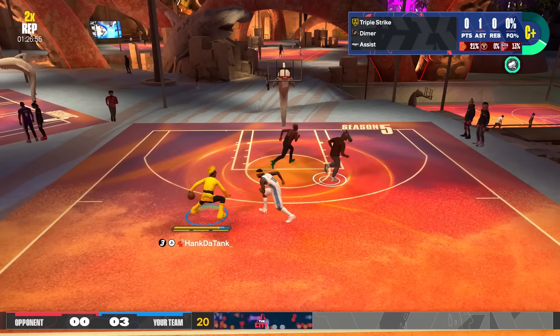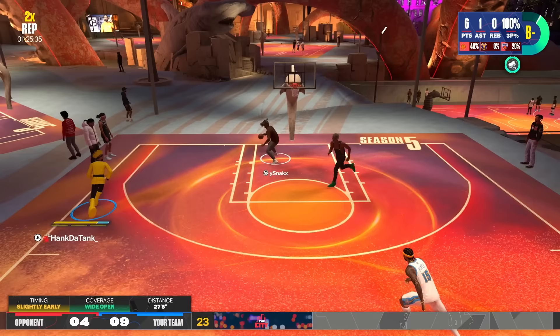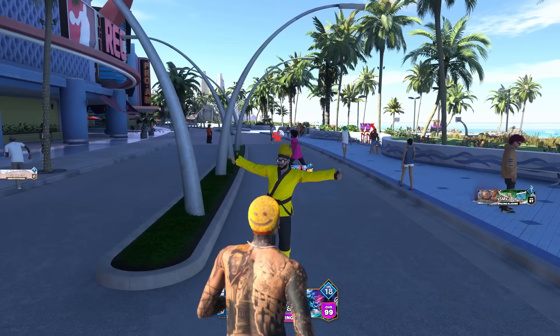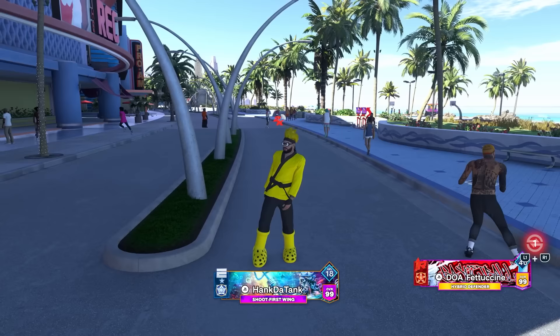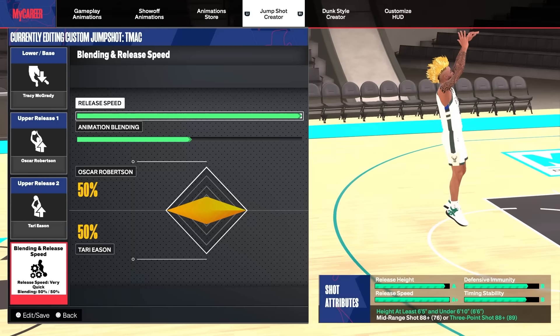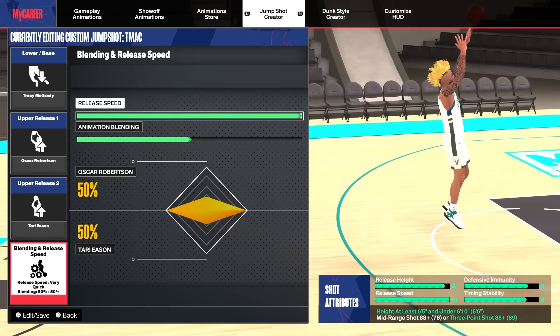I've been using the same jump shot all year because my jump shots have been so good there's been no reason to change. But recently there have been at least two new jump shots I've tried and they are absolutely insane — the way you shoot over the defender it is impossible to get contested, and they're super fast. The first jump shot you can use on any build from 6'5" to 6'10" and you need at least an 88 mid or 3-pointer.